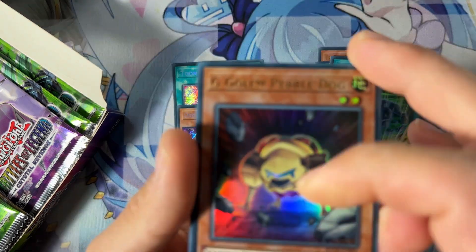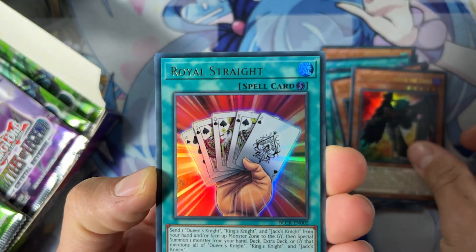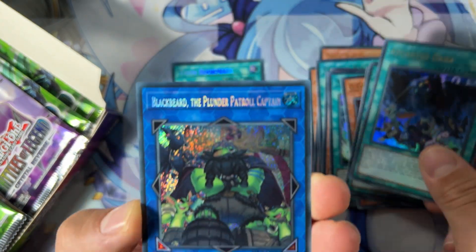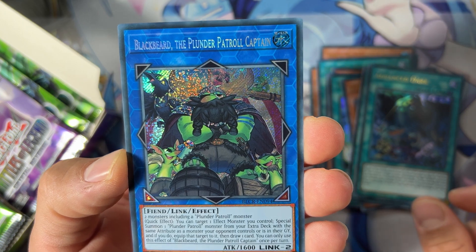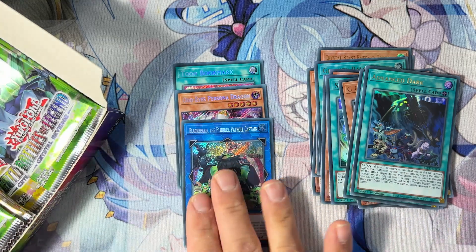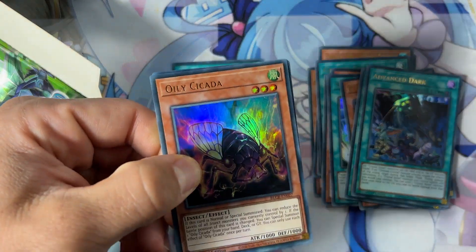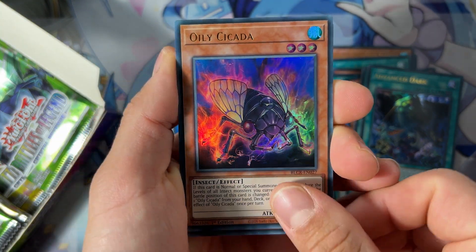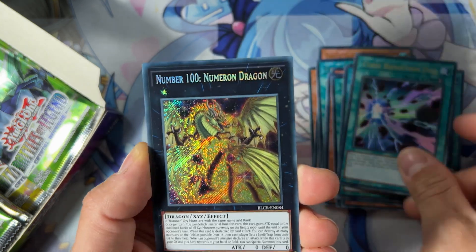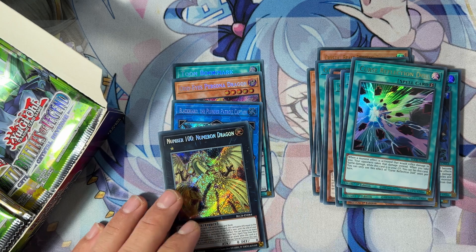Moving to the next pack: we have G Golem, Blackwing Zero, Royal Straight, and Endless Dark. Here we are with the card that we want for the deck profile — Blackbird the Plunder Patroll Captain as a secret rare. I think it was ultra rare before, but here is the secret rare version. Moving on: we have Oil Seaside, Gale, Rainbow Bridge, Curse, and Number 100 Numeron Dragon as our fourth secret rare.